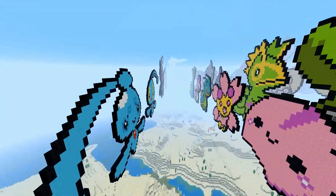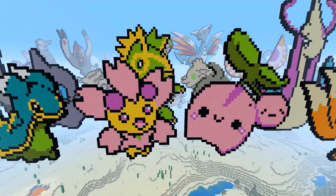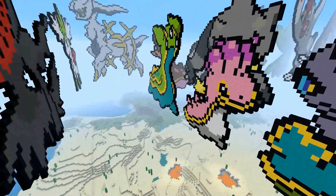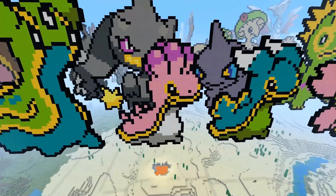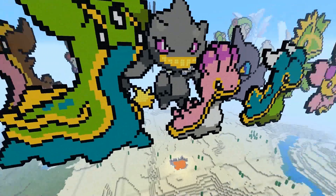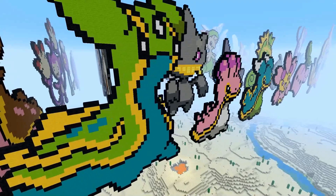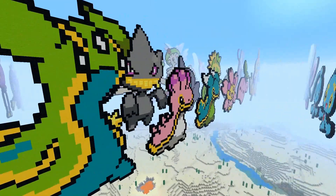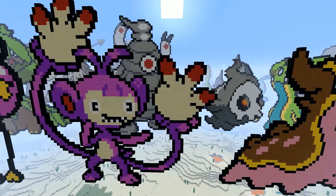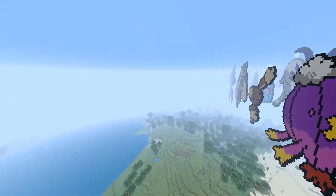Cherubi and Cherrim. And we've got Shellos - like I said, I'm probably going to get a few of these wrong. We have Gastrodon. They're pretty much the same; one's a female and one's a male I'm assuming. I think I built both the forms because there's a blue one that evolves into a purple, so I built both the blue and both the purple. So I'm assuming I built both - that's cool, I didn't know I did that. Ambipom.